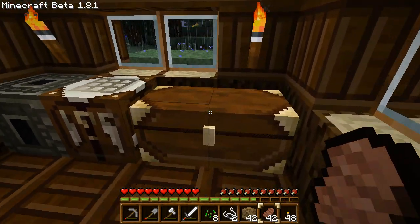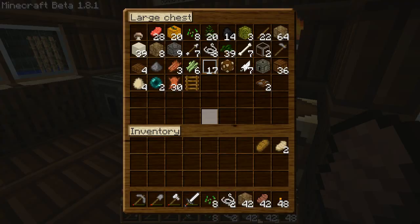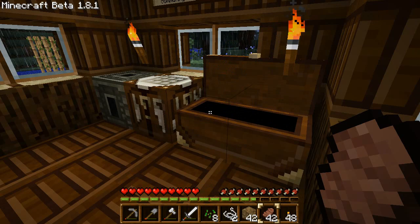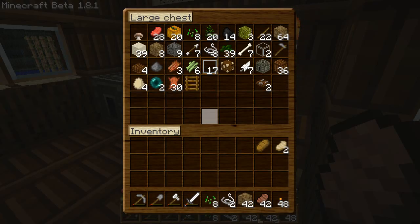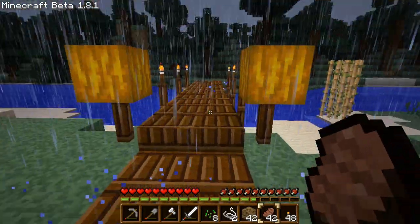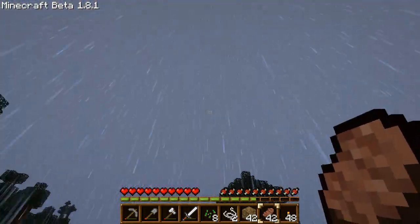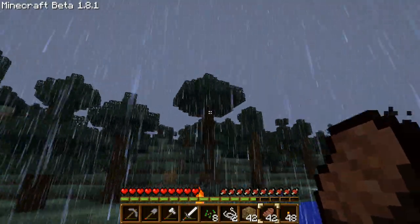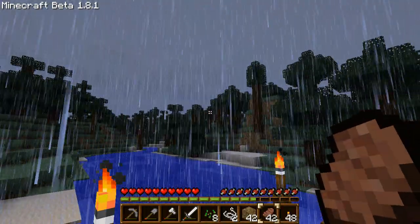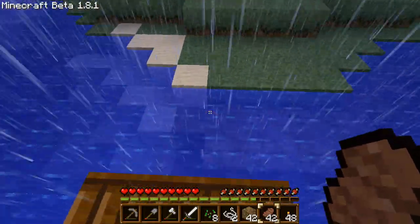But first, let's look at the amazing, slightly glitchy chests. I have some stuff in here — just some small supplies, some trapdoors, some ender pearls. Oh my goodness, it's storming! Let's watch the lightning — oh, haha, that is cool! Look at that crazy tree. Oh my god, it's pouring out here.